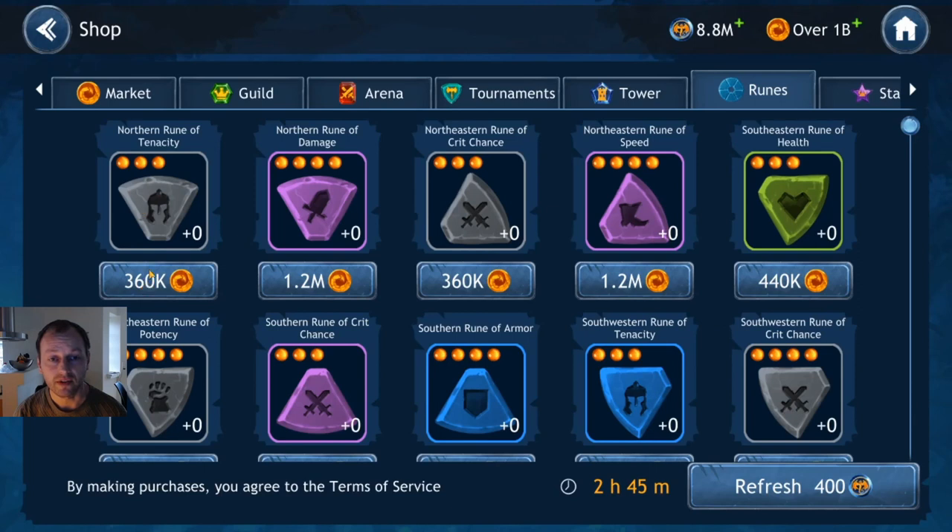First up, there's a tenacity rune which will cost you 360k gold, and there's a blue four-dot rune that will cost you 1.2 million. That's a huge gap between those two, so you really want to make sure that when you use 1.2 million, that money is put to good use.